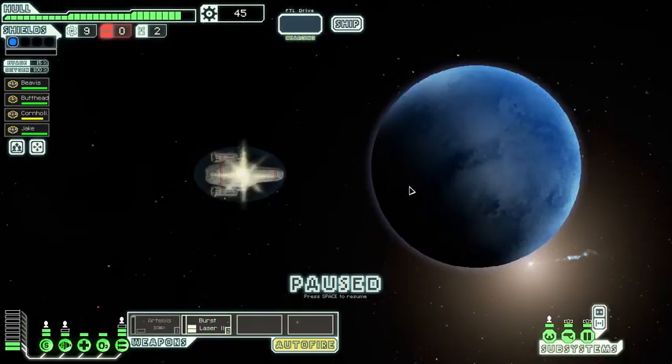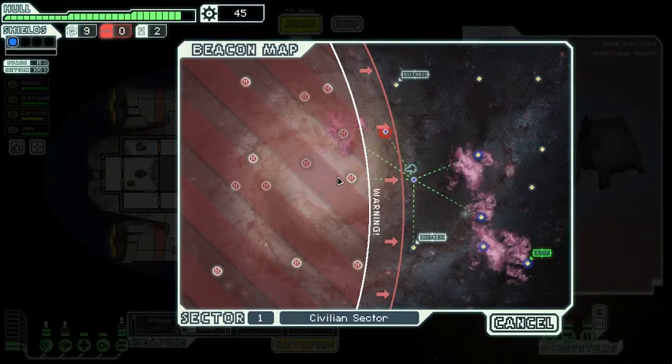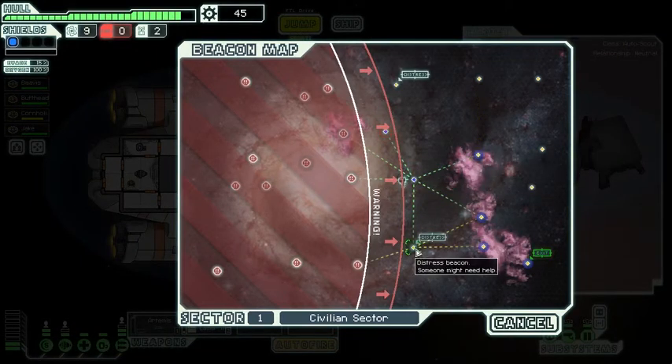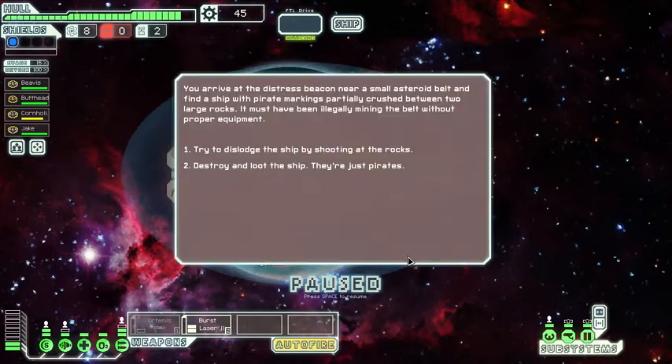Screw the distress signal, I don't have to help. Oh crap - an advanced rebel automated ship! Let's not provoke that thing - I want to go get some stuff at a shop. I don't know how to do that, so let's go to the distress beacon instead. A small asteroid belt with a ship showing pirate markings - they're illegally mining it. They're just pirates, let's screw them. It actually worked - nice, that was pretty mean but I don't care.